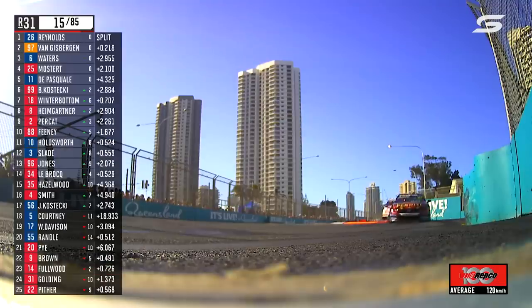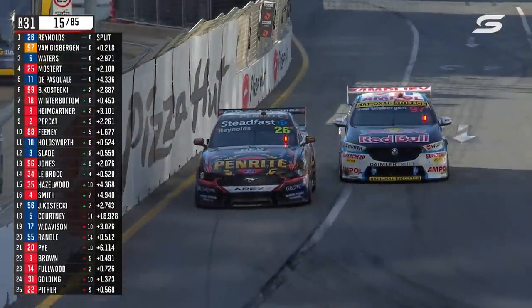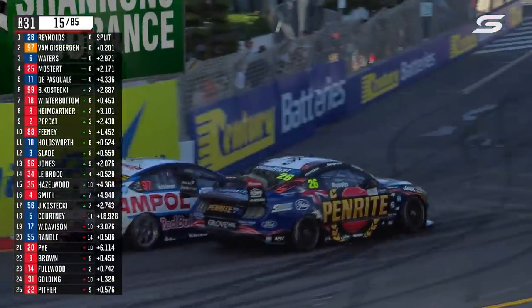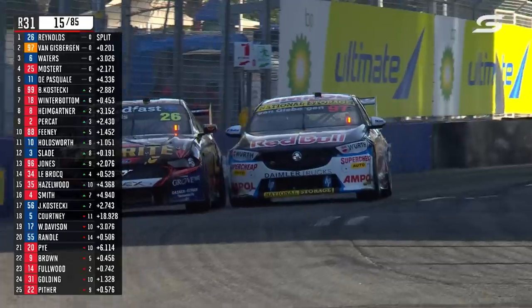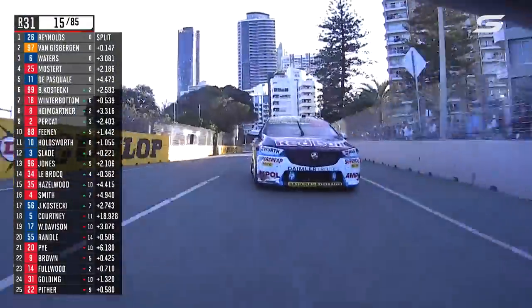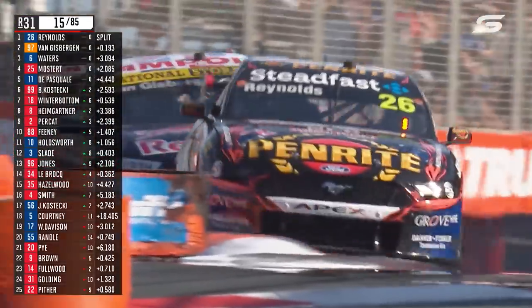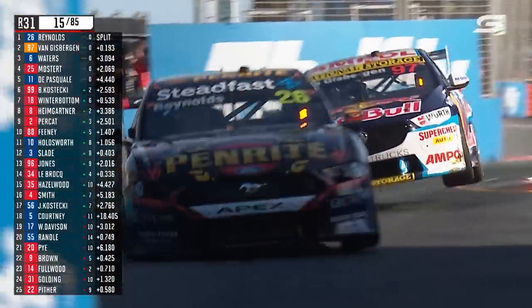That's bringing pressure on David right now. This is the spot that Shane will be looking, and he gets down there. Do they make contact on the exit? And does David actually have track position on the way out? He got away with that. He went the high line, and I would have had money on Shane being able to get off there slightly better, but he had more turning to do late in the corner. David was able to get on the throttle and come off the corner really nicely.